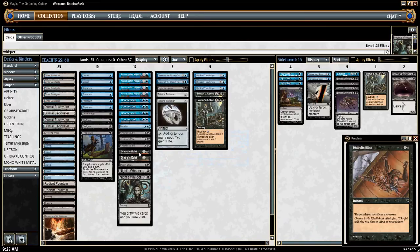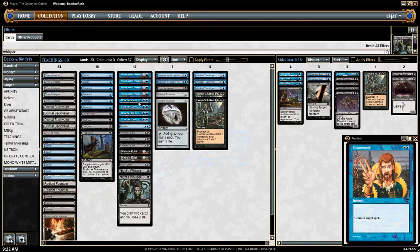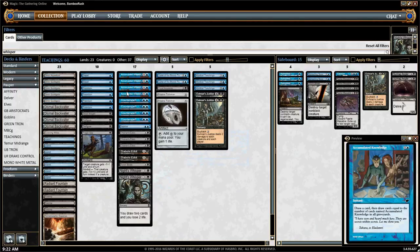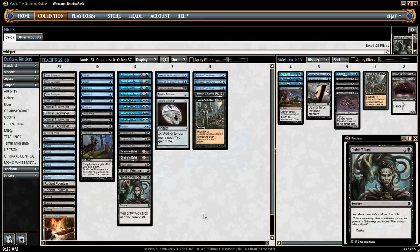The early card draw we do is related to Preordain — one of my favorite cards in the format. You'll be hard-pressed to see me play a blue deck without it. We'll also have some early Accumulated Knowledges, and the newer card I'm playing is Knight's Whisper — two copies. Our full draw suite is four Preordain, four Accumulated Knowledge, two Knight's Whisper, and three Mystical Teachings. It's a nice little suite, though not necessarily perfect.